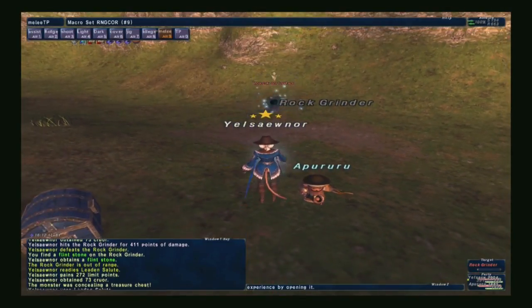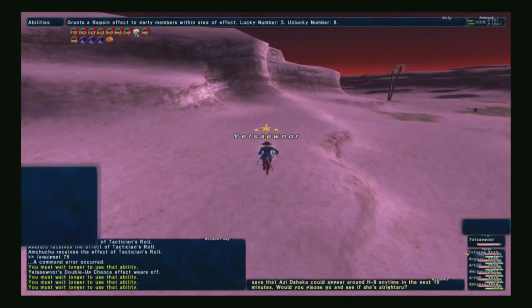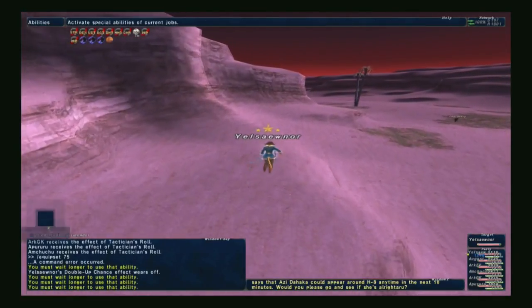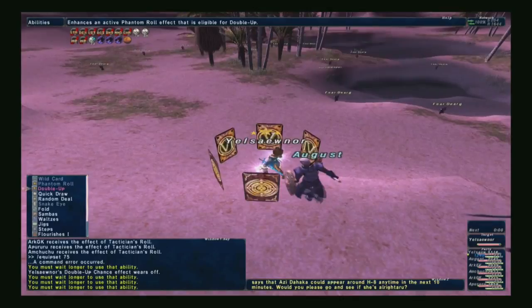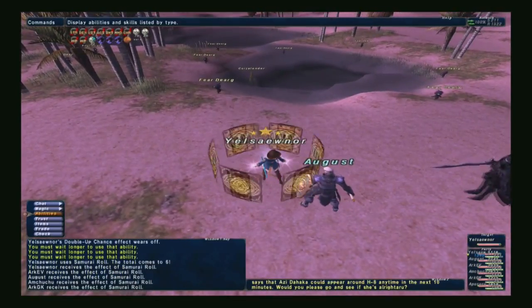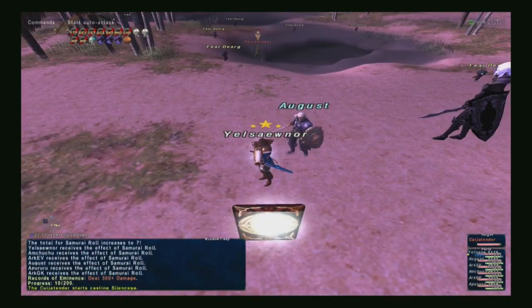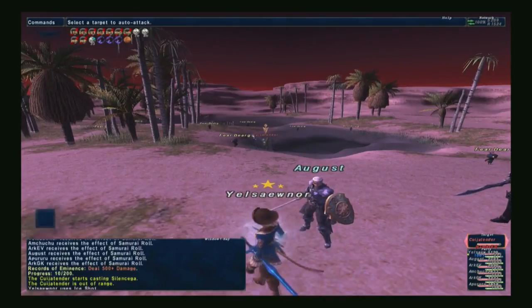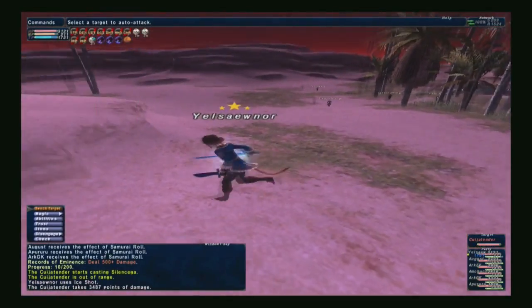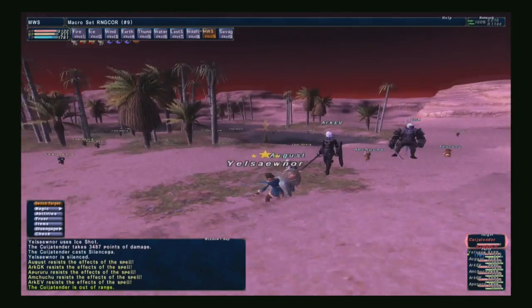The last easy way to reset your one-hour is to go to Abyssia Altep, go to Conflux 6, run straight ahead where all the Mandys are — there is actually a Cactar NM. By killing this NM it drops a revitalizer to every single person in the alliance. Pop the revitalizer and this resets your one-hour.